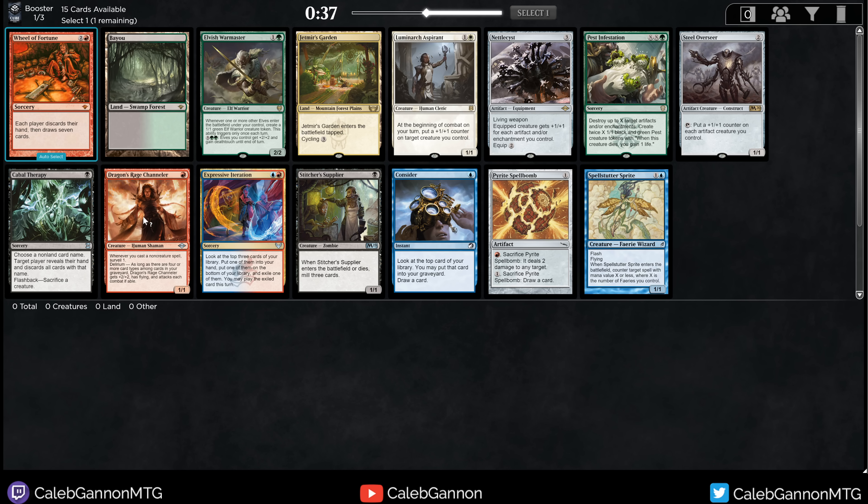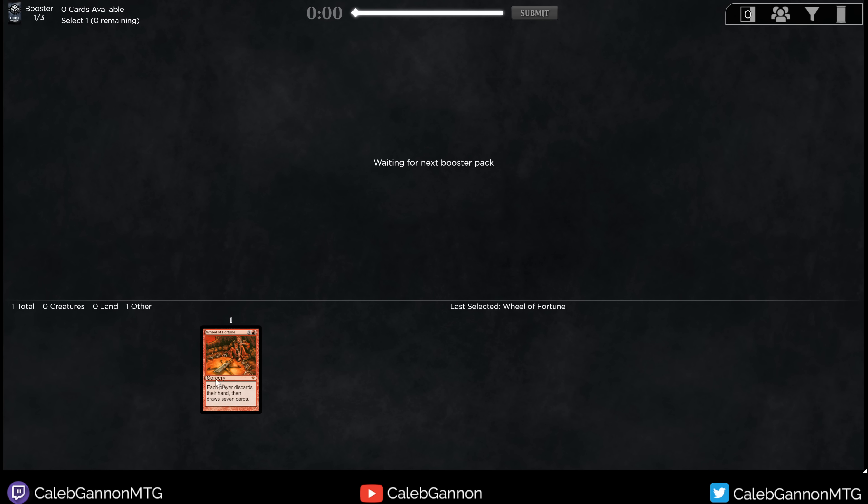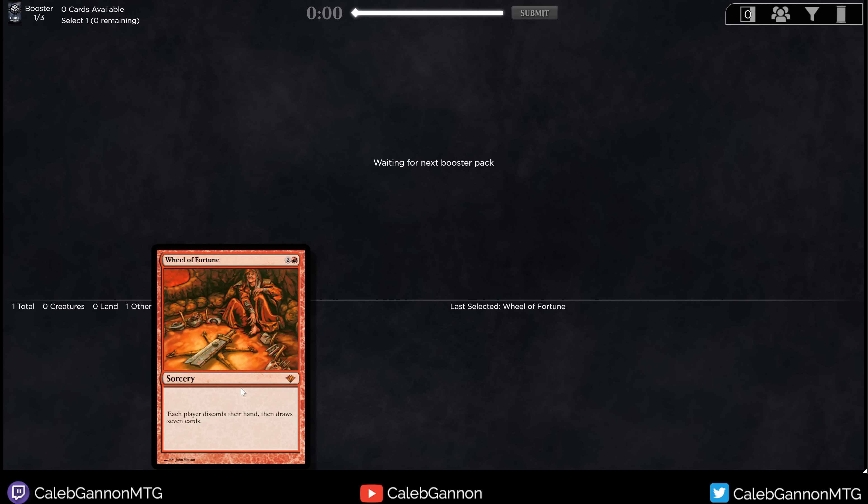Nettlesyst, Pest Infestation — this card's one of the best cards in the cube. It's just so good. Steel Overseer, Stitcher Supplier, Dragon's Rage Channeler is actually pretty tempting too. I might just take Wheel of Fortune and try to wheel Dragon's Rage Channeler. I love the mono-red deck in this cube. Wheel of Fortune slots really well into that, but it's also just a unique effect, and it's fun.